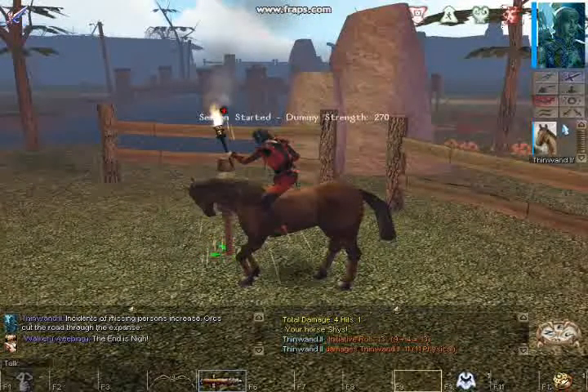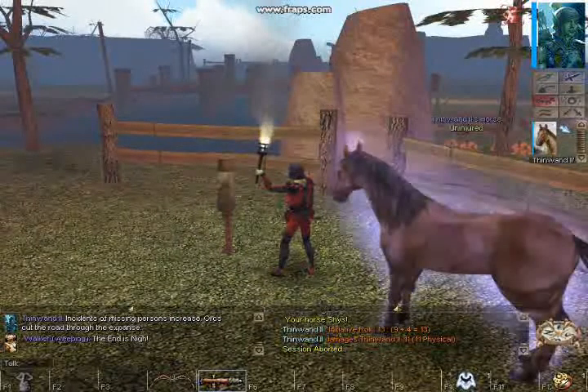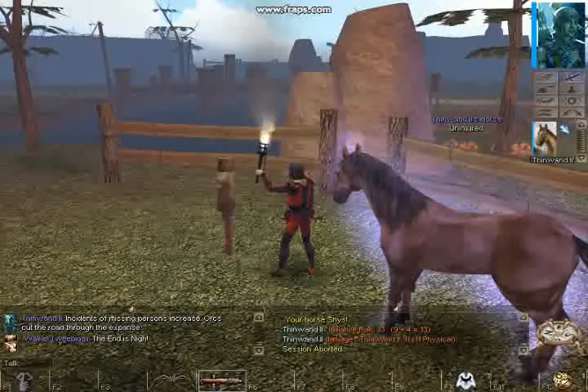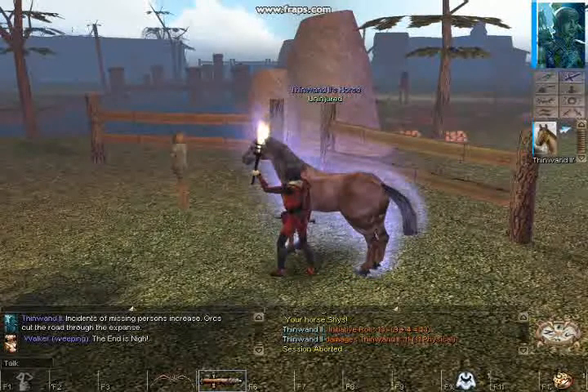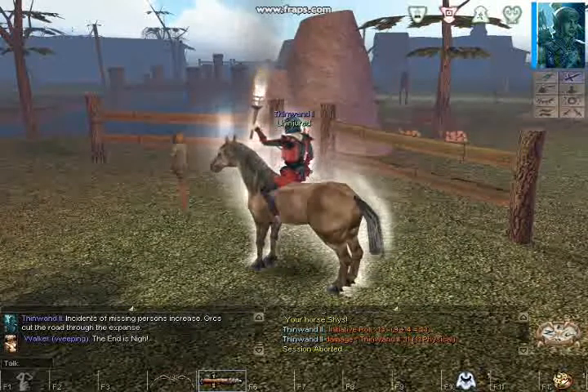In this particular case I'm getting knocked off the horse. I fall off the horse and take a few hits. If you fall off the horse just get back on again. If you have the feat mounted combat, none of these actions will affect you.